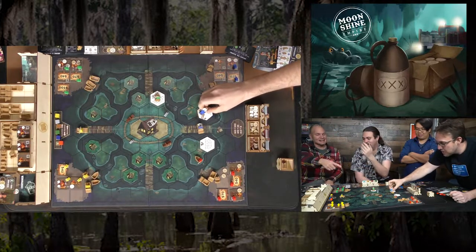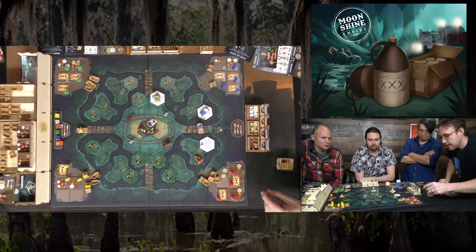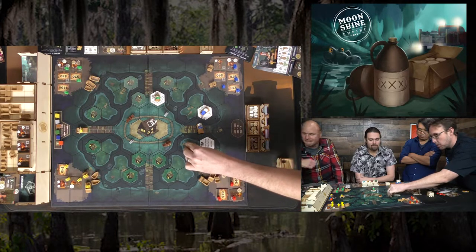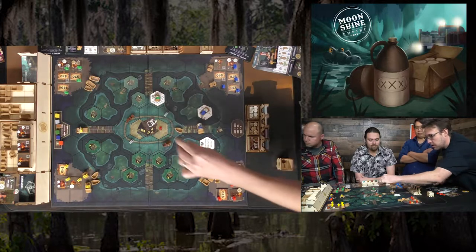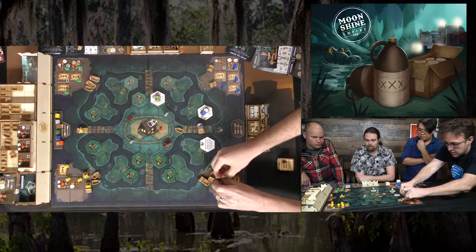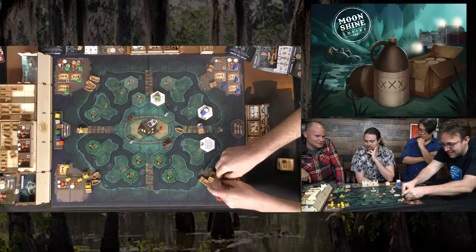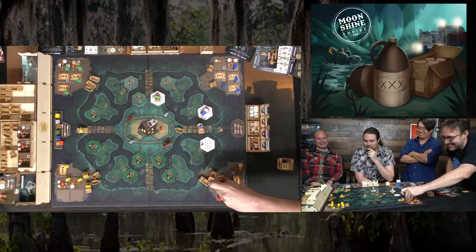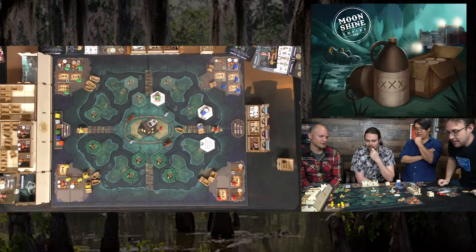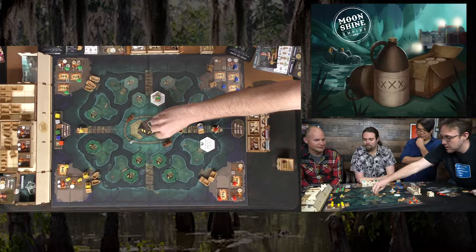Movement phase: one player goes one, two spaces for a delivery. Another player assembles jugs for a big haul. Players discuss paying off cops — 'I should have saved my 50 bucks, I've got to pay off those cops.' Blue's turn — a player asks if they can go one space here and switch characters in a vehicle at no cost, confirmed yes.